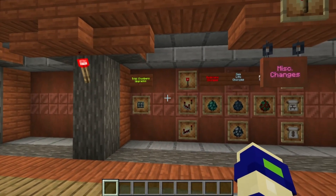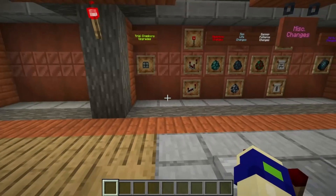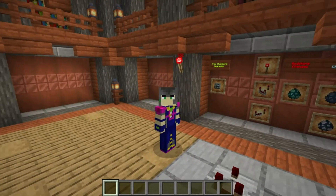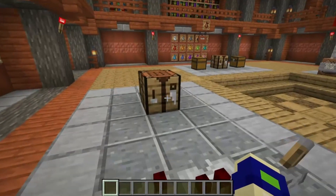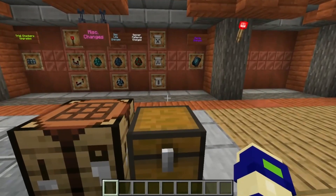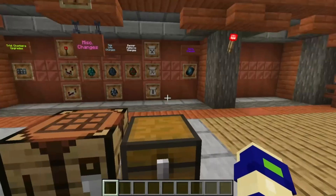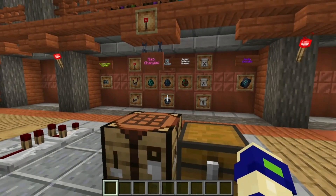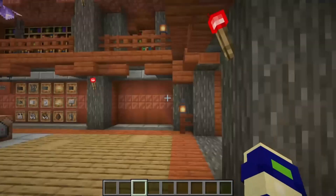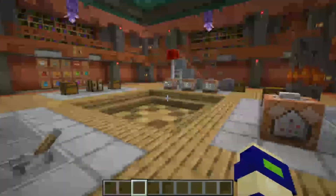There are some new changes to the trial chambers compared to 1.21. Some of the new additions are the barrels and hopper changes — the places which would have empty chests are now replaced with a hopper over a barrel. This is to indicate that instead of loot, it's more for throwing away random junk like drops, helping players understand this is not a loot box but more of a trash collector. There are also new rooms called 'encounters' — small combat rooms before you go into a big room, kind of like a practice room before the big challenge.